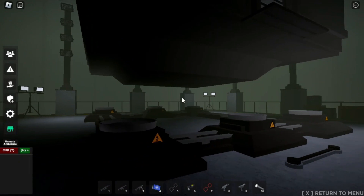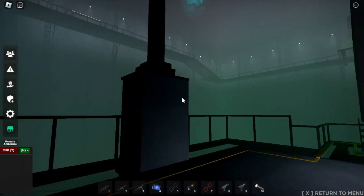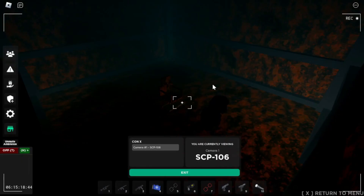The lower containment area is where 106's containment room is. It is suspended by six electromagnets and surrounded by 11 massive lights, which can be activated in case of a soft breach. The inner containment room contains SCP-106 and the femur breaker.